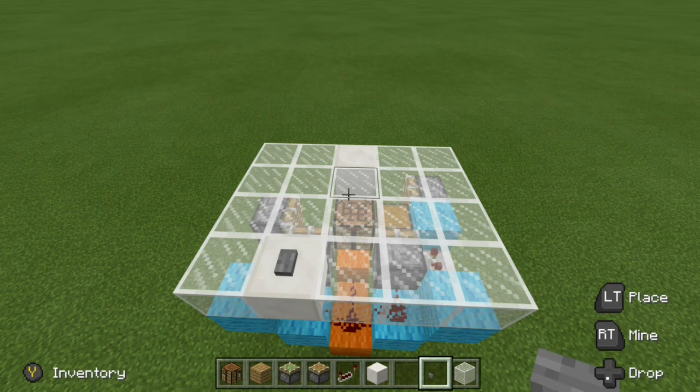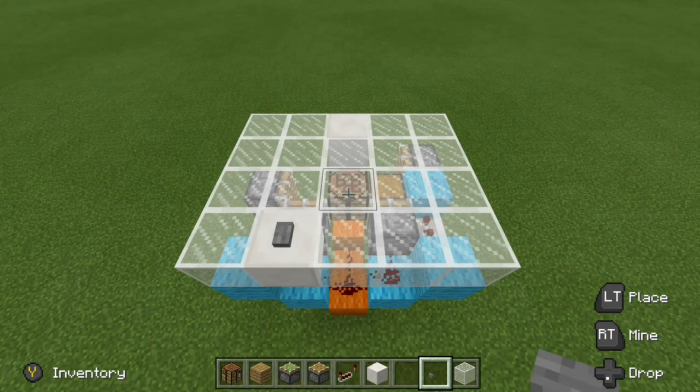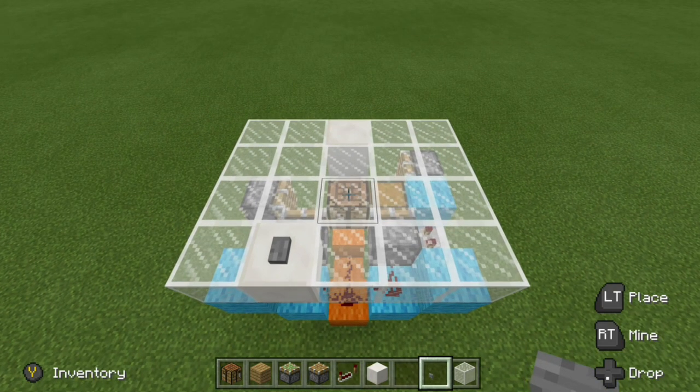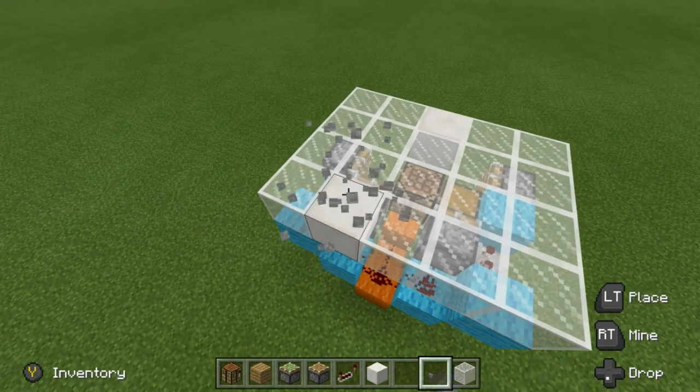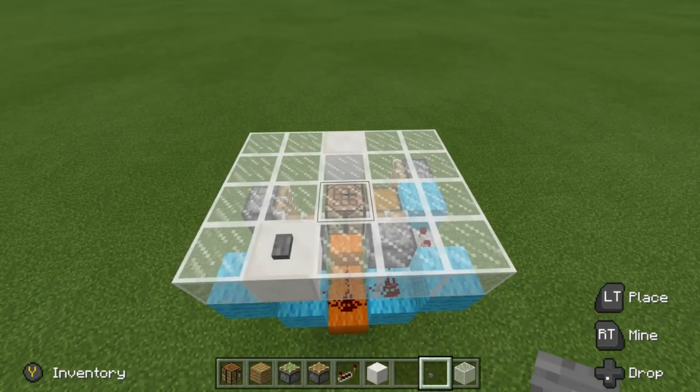The cool thing about this build is that it is expandable, so it's not limited to three blocks. All the redstone fits under the floor, and if you want to hide this away, all you have to do is remove your button and then place it back when you're ready to use it again.